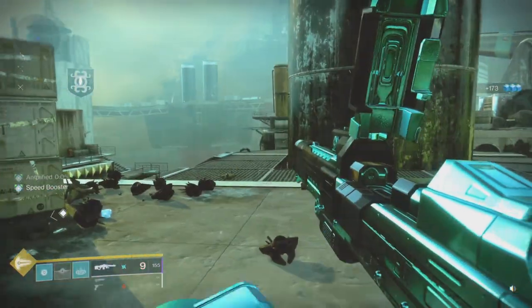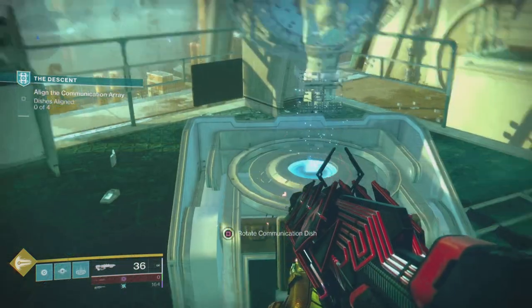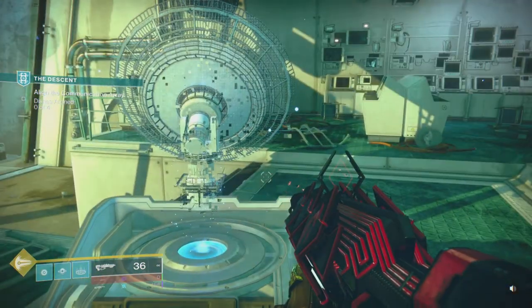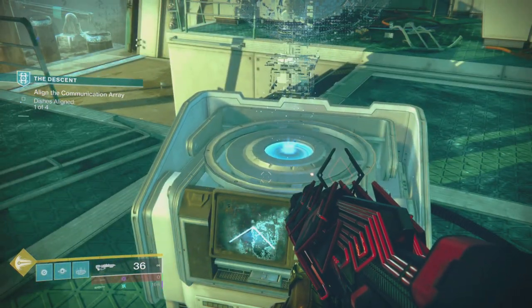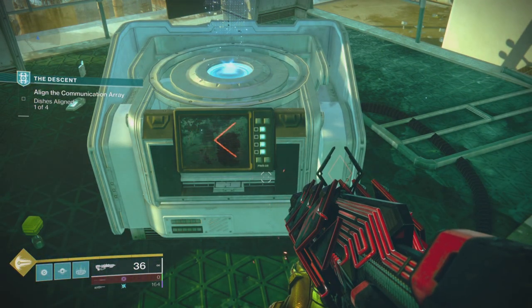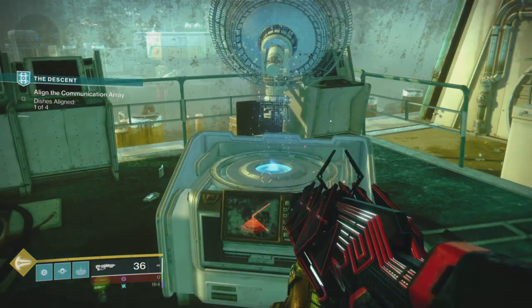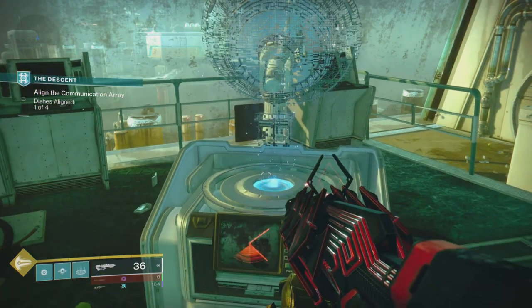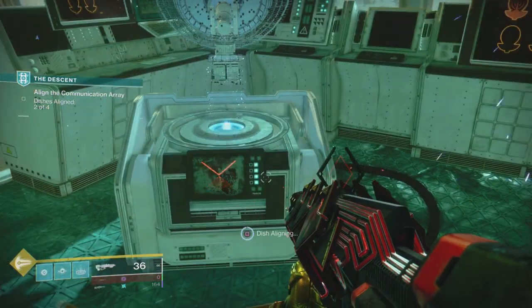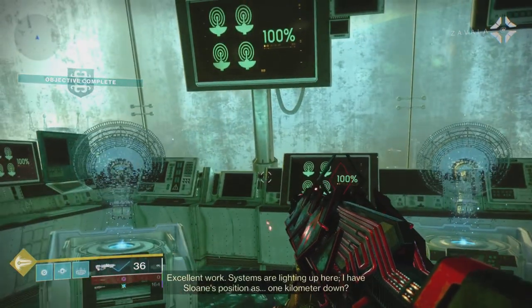After that, the quest will continue and update, and now you need to reach the communication array, which some of you might have some issues with. You need to align the array — just use the diagram underneath the silhouette of the satellite. Once it turns blue, you will align it with the array. It's color coordinated: it'll start red, and you use the diagram until it turns blue, moving the little beacon in the direction of the satellite.